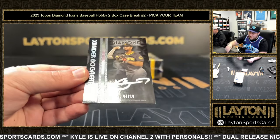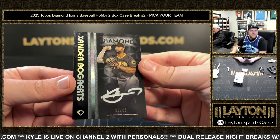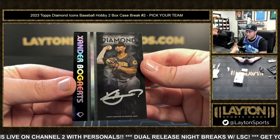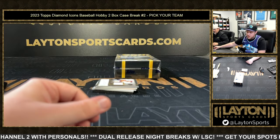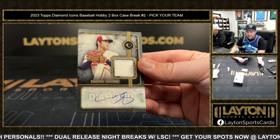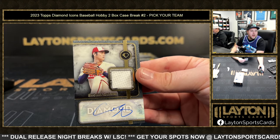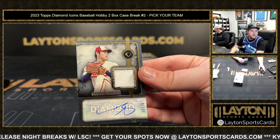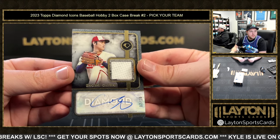We've got a three of ten Xander Bogaerts going to the Padres. This is a good box man, a really good first box. That is going to be two of ten Shohei Ohtani - damn! - on the game-used jersey auto. Congrats to the Angels! Get that into a mag as well - Showtime with the city connect.